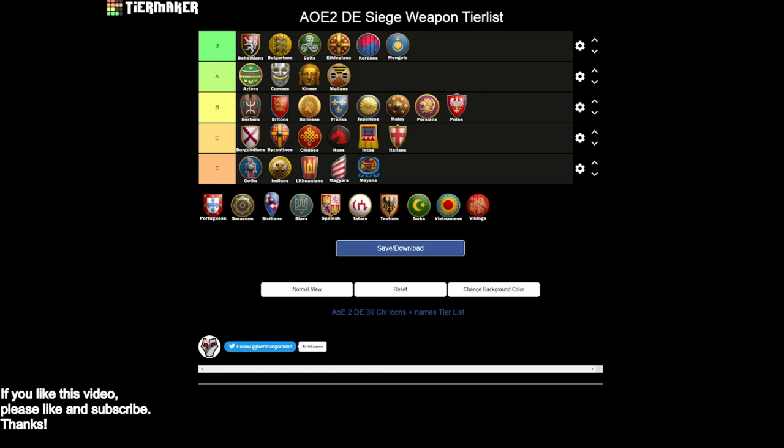Portuguese are going to be in A tier, more because they have a really dominant first option. They have bombard cannons with siege engineers and the Arquebus technology that basically gives them ballistics. They have organ guns as a unique unit, which kind of functions as a heavy scorpion for them. They are missing siege ram, siege onager, and heavy scorpion, but the organ gun kind of makes up for it. The real thing with the Portuguese is the 20% discount on military units — even in Castle Age you can get a lot of siege out, and since siege is so expensive on the gold front, that discount makes your siege much more viable. That cost discount alone bumps them into A tier.